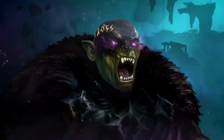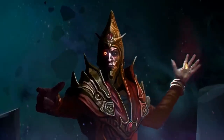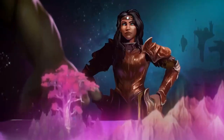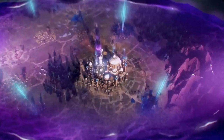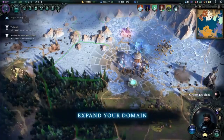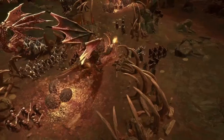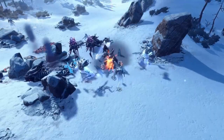First up, we have the classic military victory. To achieve this, you'll need to dominate your foes through force of arms, conquer their cities, and be the last faction standing. But did you know that you can also win through diplomacy and alliances? You can vassalize your enemies, create a coalition of friends, and still achieve a military victory. Of course, sometimes you just have to fight to win, but it's good to know that there are other options.